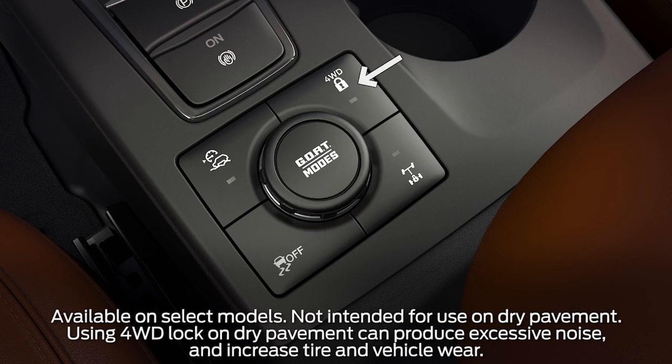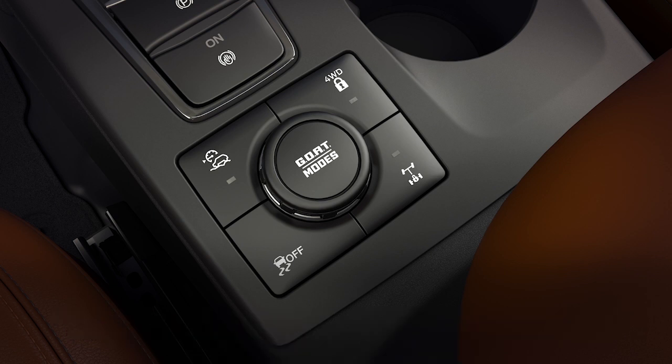Back to the center console, this button turns on four-wheel drive lock. Turning this on increases four-wheel drive performance by preventing the front and rear axles from disconnecting. Certain GOAT modes will engage four-wheel drive lock automatically.